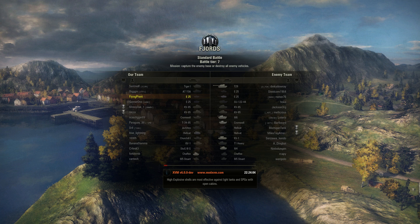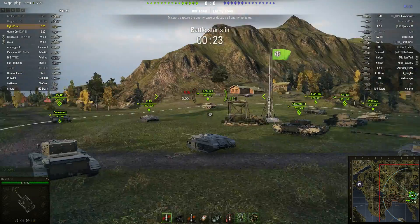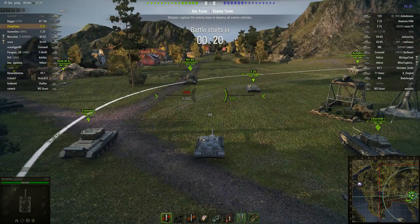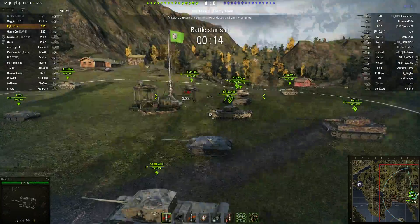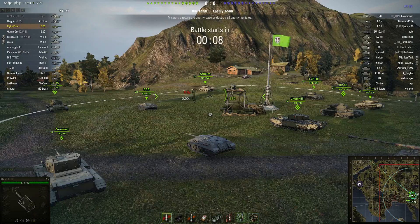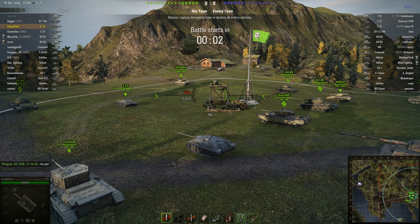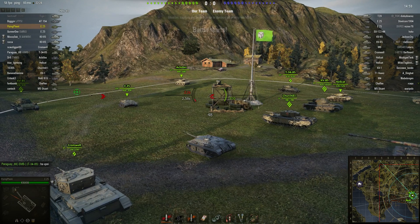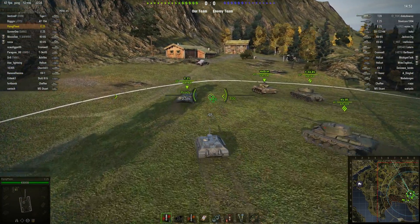On Fjords. The enemy has two E25s — oh, we have two E25s as well. Four E25s. Four KV-85s. Interesting battle. No artillery. I think I'm going to go north. It's a long road to haul, but I'm fast. If I can get up there, help protect the north, hold off any of the light scouts that get out there quickly. Let's get this show on the road. The other E25 is thinking the same thing — it's going to be E25 alley up there.